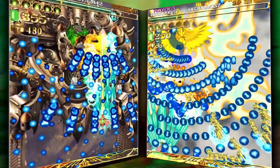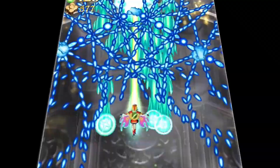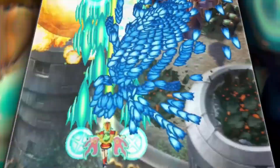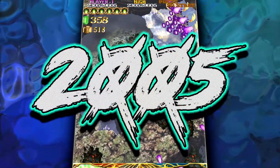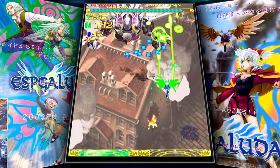Here comes the new challenger! Espgaluda 2 is a remarkable score shooter from CAVE, a studio that dedicated itself to creating some of the most influential bullet hell shoot-em-ups of all time. First released in 2005 in Japanese arcades, then in 2010 it hit Japanese store shelves as an Xbox 360 exclusive. It is CAVE's 12th shoot-em-up and the direct successor of 2003's Espgaluda, which made its console debut in 2004 for the PS2.